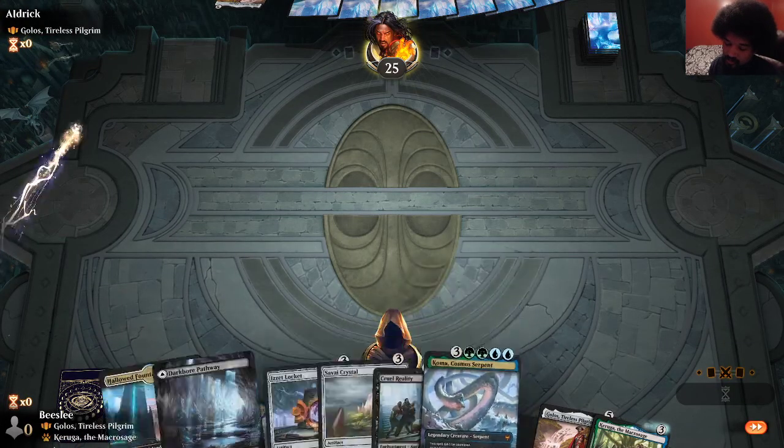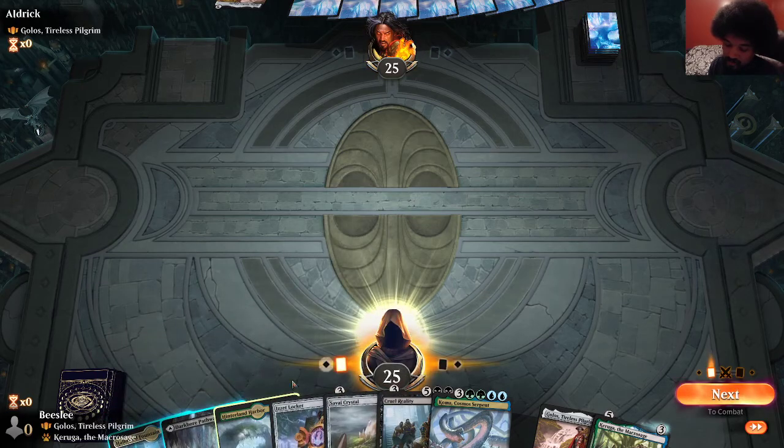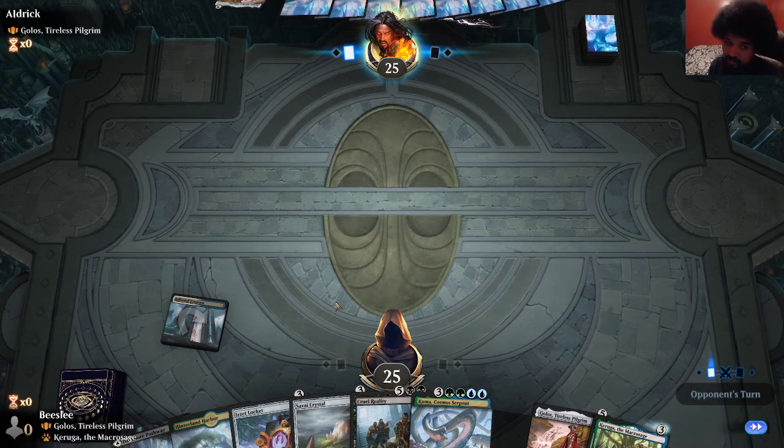Golos Mirror — probably not a mirror, they probably have one and two mana cards. But fortunately we're on the play. If we were not on the play and they had a one or two mana ramp spell, I think we lose quite often. But fortunately we are on the play.